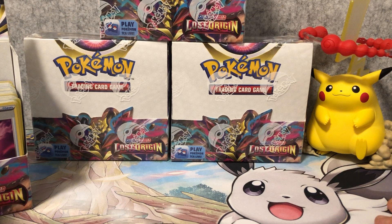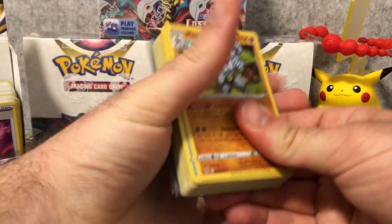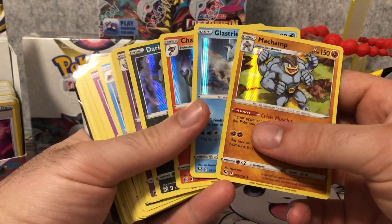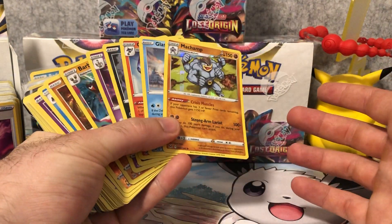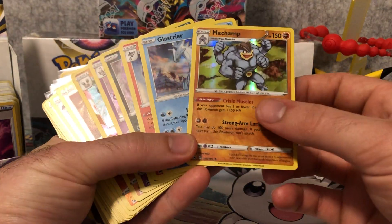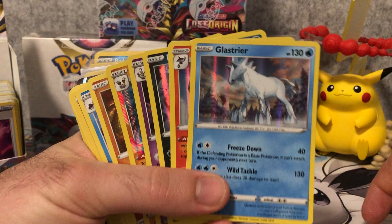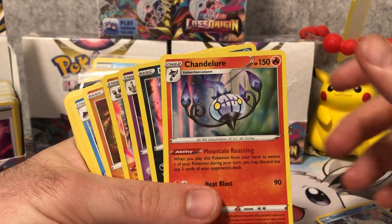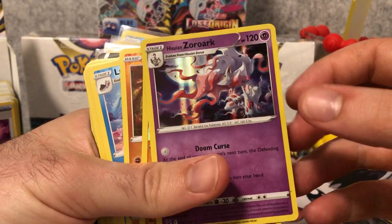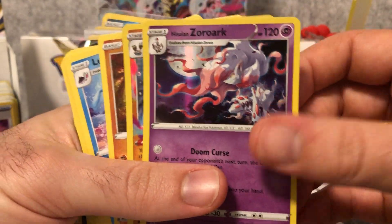I opened up a booster box earlier with my friend Brayden — you can check him out on YouTube. I'll just show you some of the pulls we got. The pull rates in these booster boxes are really good. He got some similar hits to me. We got the Machamp, Galastria, Chandelure, Darkrai, and Hisuian Zoroark — nice holo.